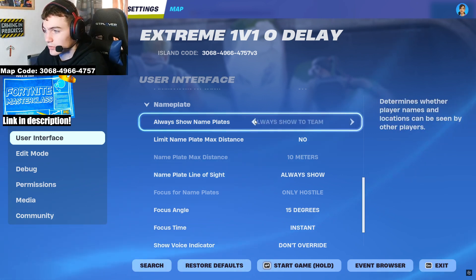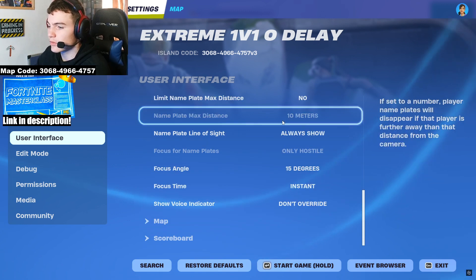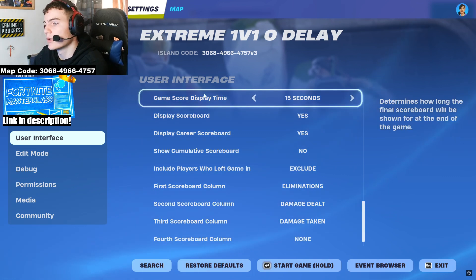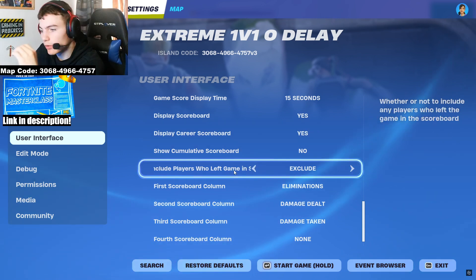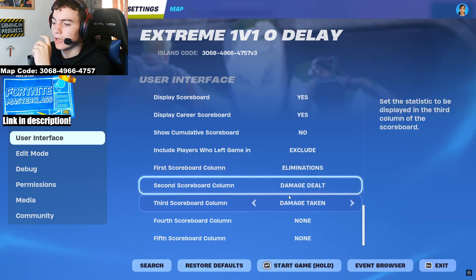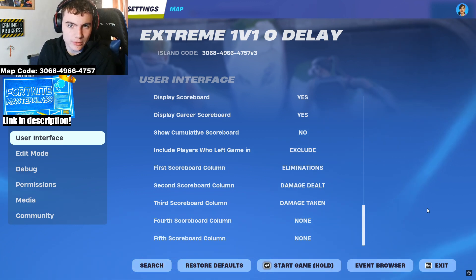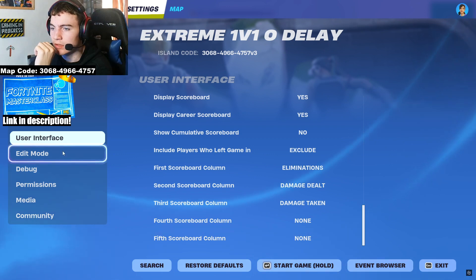For nameplate, you can always show team, though it doesn't matter much since they're on the other team — or set to always show to all. You can limit it to line of sight if you prefer. For map: display scoreboard and display overview map — yes. Scoreboard display time: 15 seconds. Show cumulative scoreboard: no. Exclude players who've left: yes. First scoreboard column: eliminations. Second column: damage dealt. Third column: damage taken — super useful so you can see if you're 10-6 up but only done 200 more damage, meaning you're taking a lot in fights.